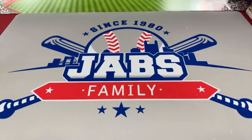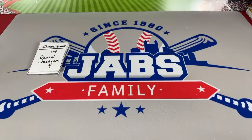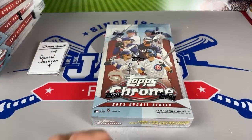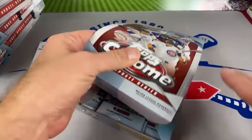Almost forgot about Bowman Draft Light, so we actually have eight rounds - along with Five Star and also a retail product with hangers. A hanger case of 2021 Update. We'll start with the round that is most filled, which is going to be Chrome Update. If you'd like to grab a spot in this round or any of the rounds tonight, check us out on Patreon. Now that we're live, the price on each of these would be the live stream price, which is higher than the pre-sale price.